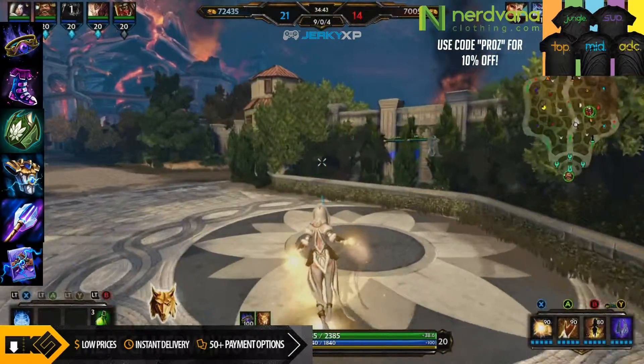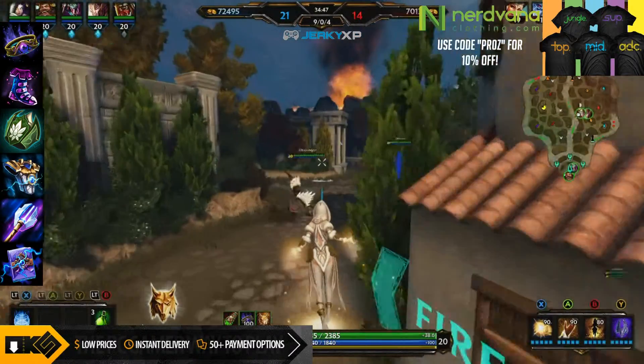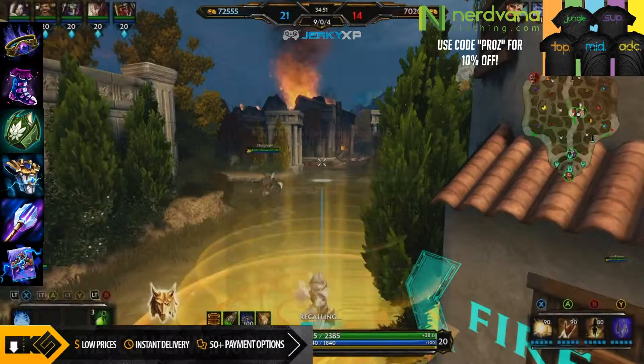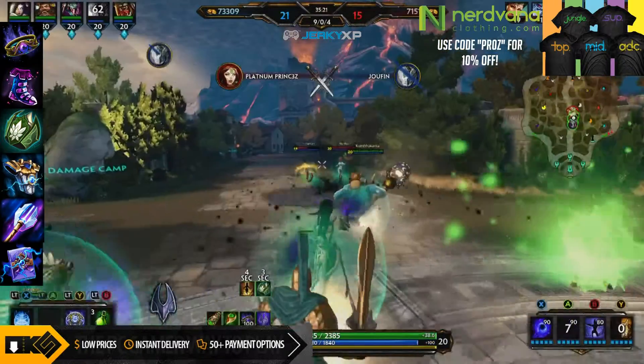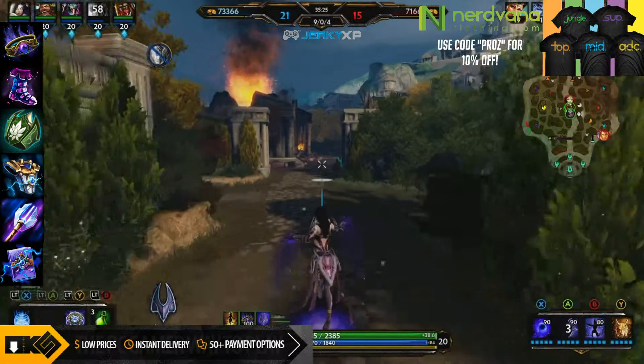Buy wards, sentry wards — you always want to keep those wards on the map just to be safe, because Hel really doesn't have an escape. With that said guys, that's it for this build, hope you enjoyed the video. Check out my sponsors down below in the description. My name is Pros, I will see you later — and don't forget to subscribe because there's a giveaway at 500 subscribers!